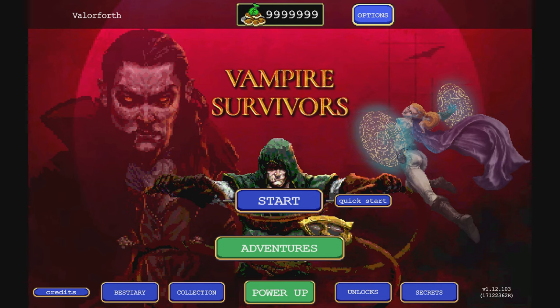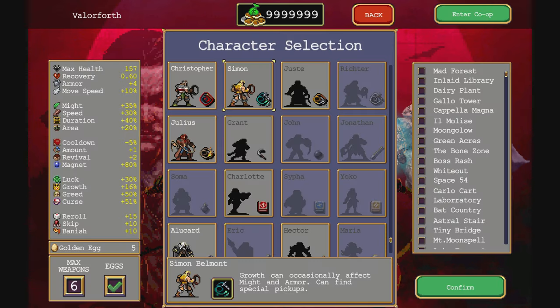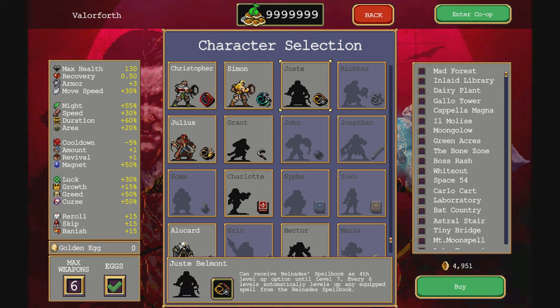Thanks for messing around in Vampire Survivors Beswick 330. We got some more Castlevania in the Vampire Survivors Castle Collab — the Castlevania Collab Ode to Castlevania. We got Just Belmont, the Harmony of Despair, Harmony of Dissonance — or Dissonance of Despair — something along those lines.